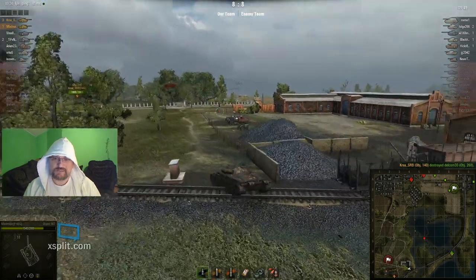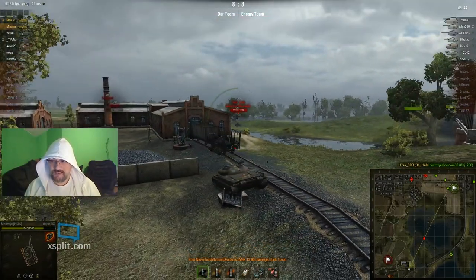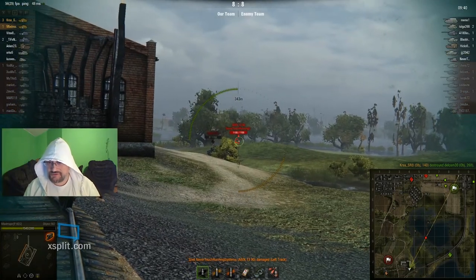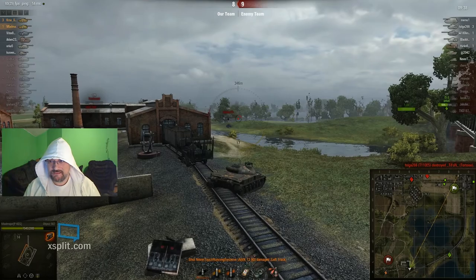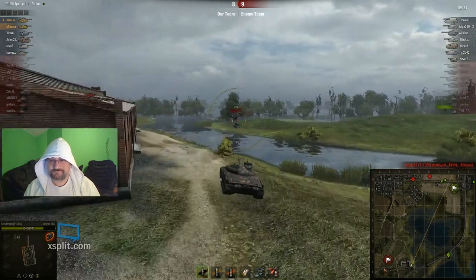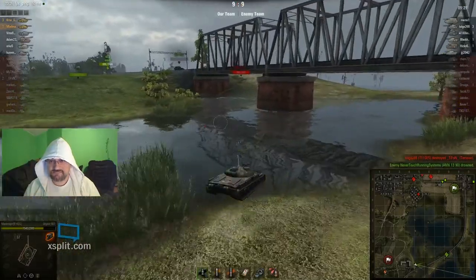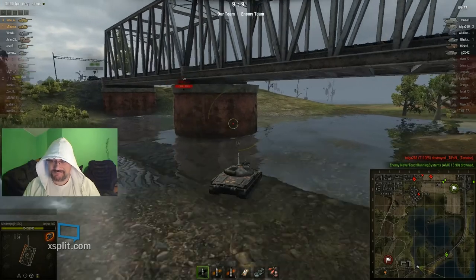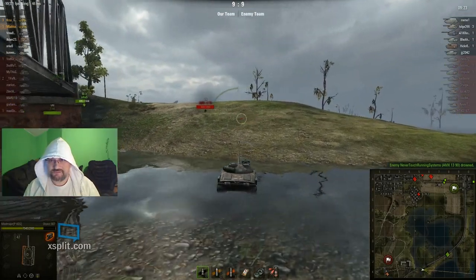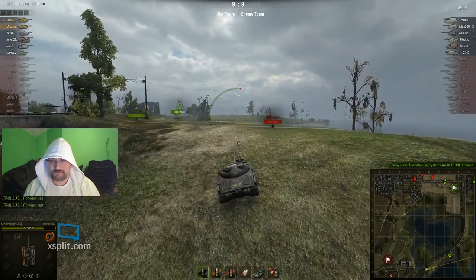As we were commenting on this, the situation in the city deteriorated even further. As you can see on the mini-map, enemy heavy tanks are pushing. And there is the AMX 1390 — what's going to happen to him? Mladmire decides that 1390 is not a priority... and he drowned! A bit of luck for this team, because the 1390 could have been a real thorn in their side.